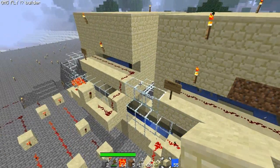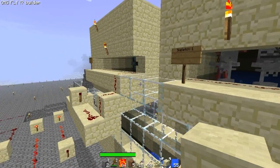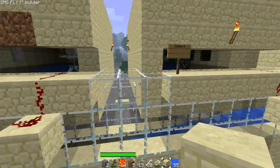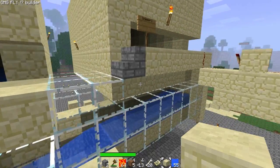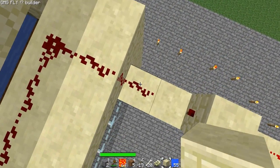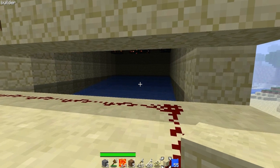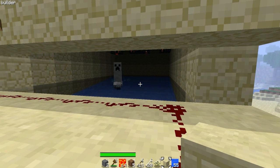In this mob trap there are these little gates that I made with trapdoors so you can choose what you want to die. And that's basically how it works. I'm waiting for the creeper to spawn — these things take forever to spawn. I don't even know why, they just take longer than everything else.